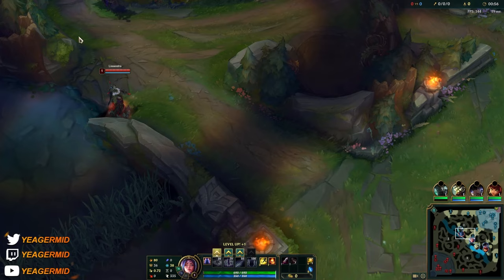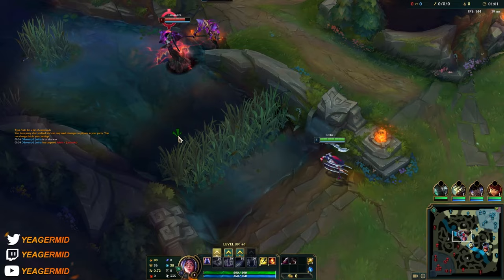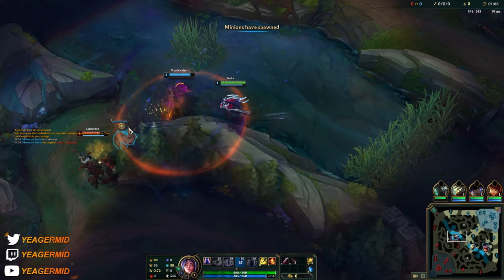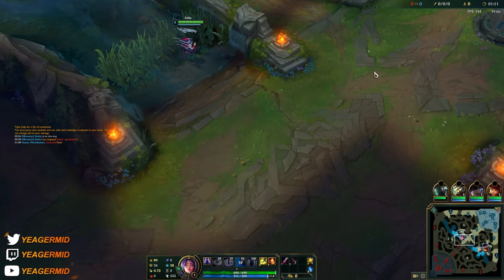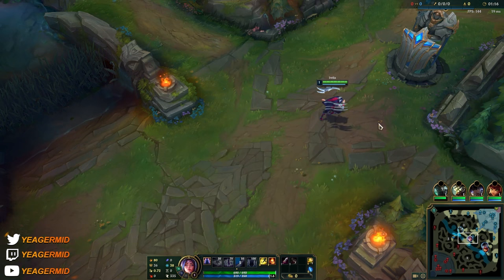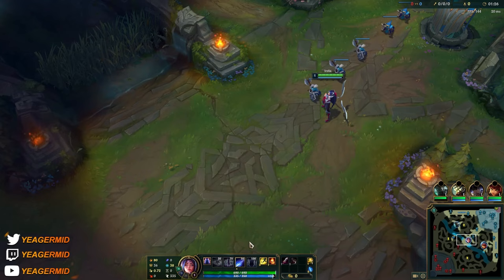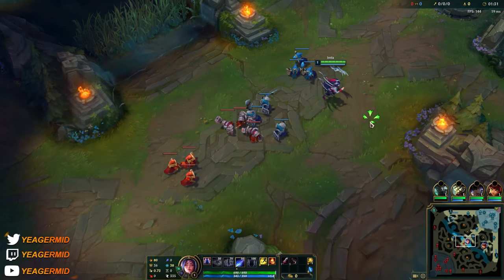So it's a TP mid lane with Electrocute going for these short trades. Usually start Q, but this was to take out the flash and that's worth it. That's fine — and E start level 1 is actually not troll either, because you can use it to get the three low HP minions at the front without walking in melee range and risking getting poked. So it's also fine to start with your E level one; you just don't have the mobility, so that's something you have to keep in mind.